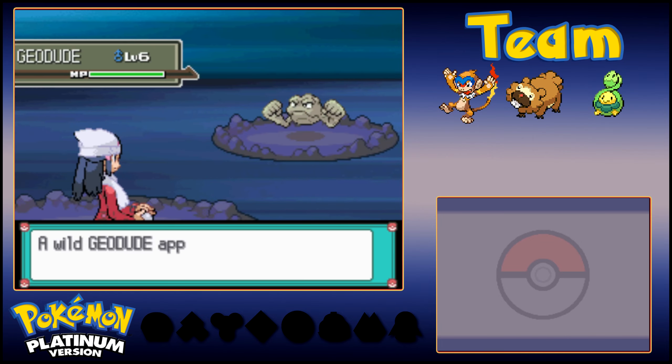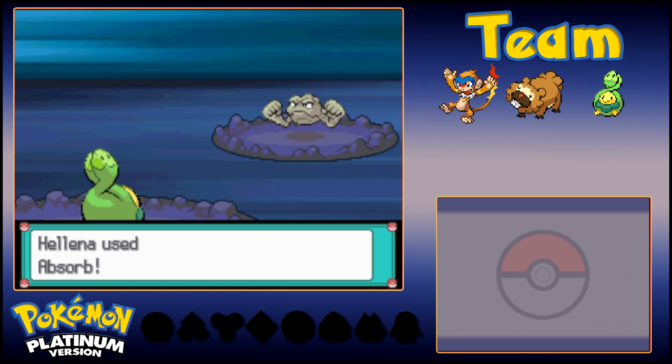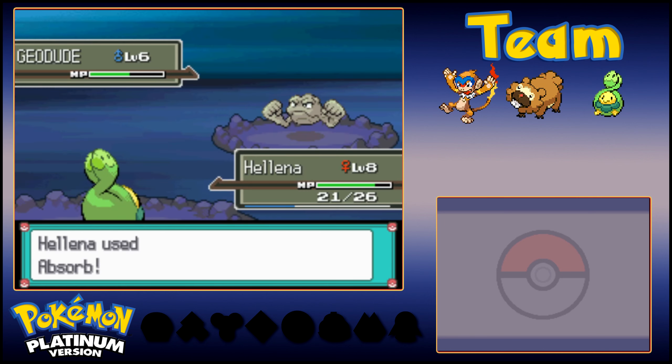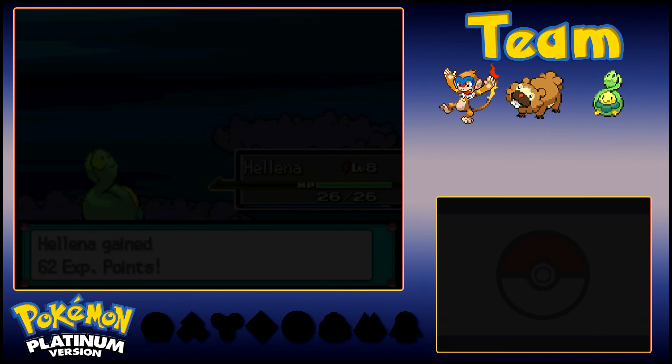We got Geodudes, and I think we also got Zubats that will run around here at night, too. But the one new Pokemon to this area is Onix. I am going to talk some trash here because as much as I love Onix's design, it is such a garbage Pokemon. It is technically better than Geodude, yes, but given that it didn't even have an evolution until Gen 2, I don't know what they were thinking with that thing.